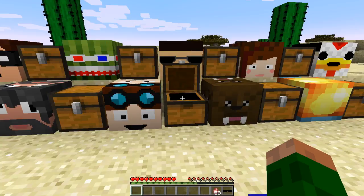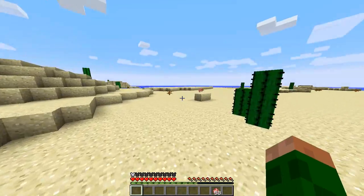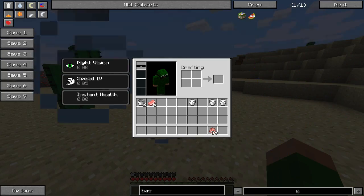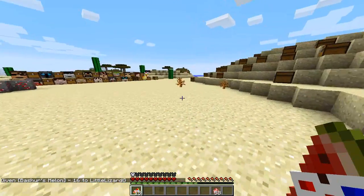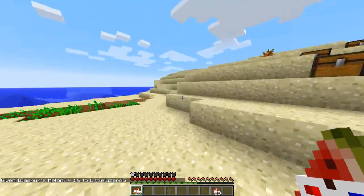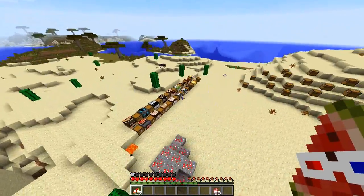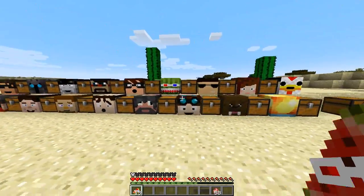Next up we have another set of glasses - these are Bodil's Sunglasses. If we put these on we're going to get a speed boost, which is really cool. So if you eat Basher's Melon and wear these you've got speed boost and jump boost. I wonder what combination you would have if you used each and every one of the effects here as well as a chosen item - that would be pretty insane.